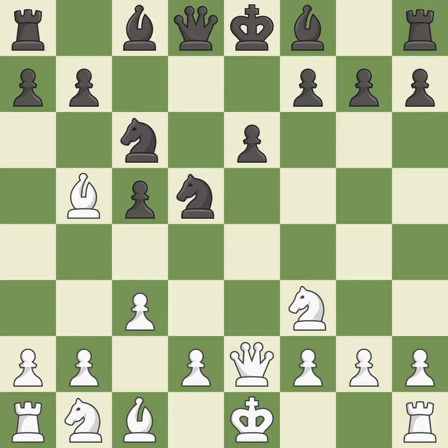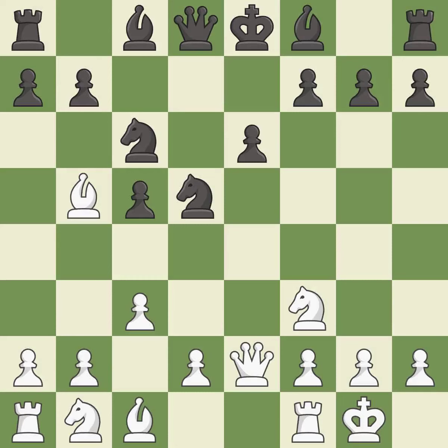Recaptures. It is best. Castling gets the king to a safer square, out of the center of the board, while also developing a rook. Castling kingside tends to be safer because the king is further from the center. It is good.